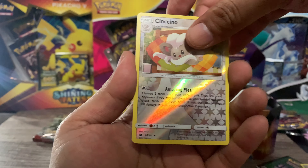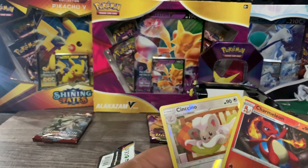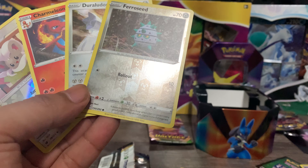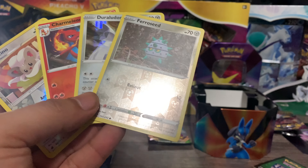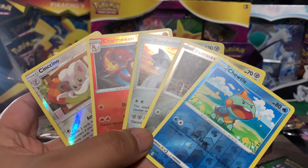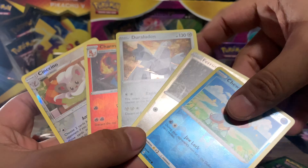So no bangers, guys. For the recap: we got the Charmeleon, the Snorlax, the Duraludon, the Ferroseed, and the Chewtle — so those are our five hits. No major bangers, but the Duraludon is a pretty solid card and the Charmeleon is great. I hope you guys like the video — like and subscribe, that'll definitely help me out a lot.